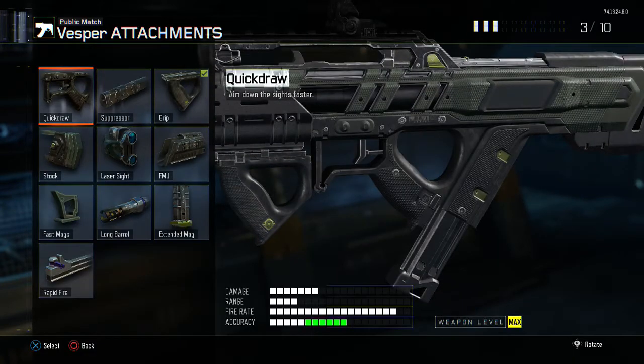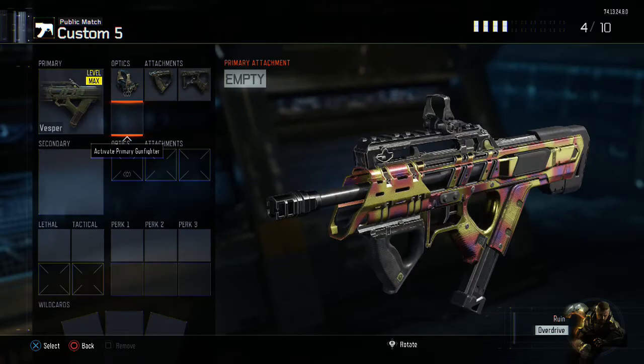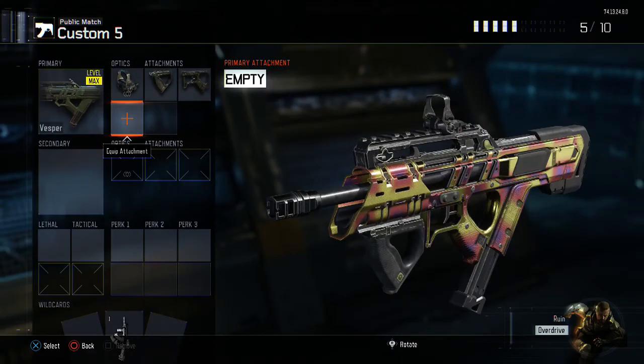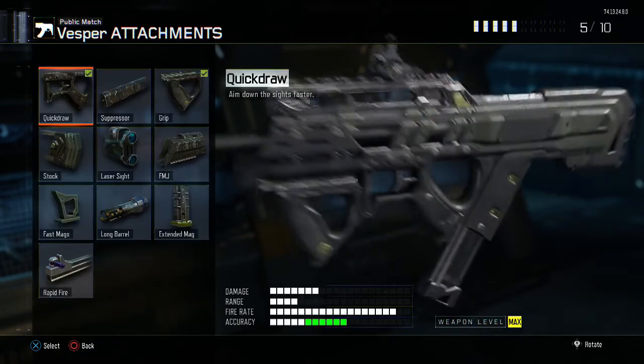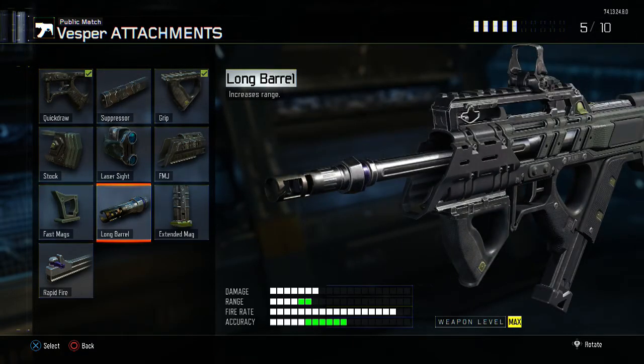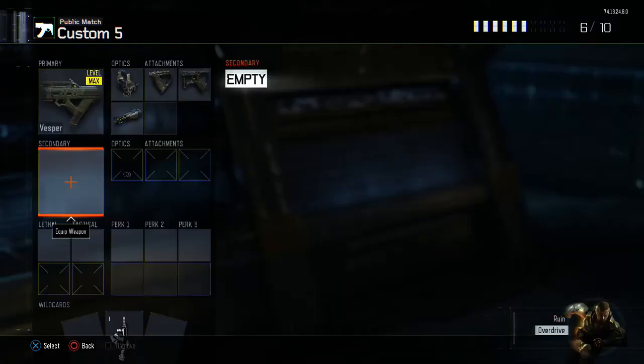For our second attachment, we are going to have Quick Draw, and this is going to allow us to aim down the sights faster — very important with a submachine gun because these are the type of guns where we're going to be running up close to enemies. We are going to have a third attachment on this gun, so make sure you have your Primary Gunfighter 1 wildcard selected and activated. Our third attachment is going to be Long Barrel, which is going to increase the range on our weapon.